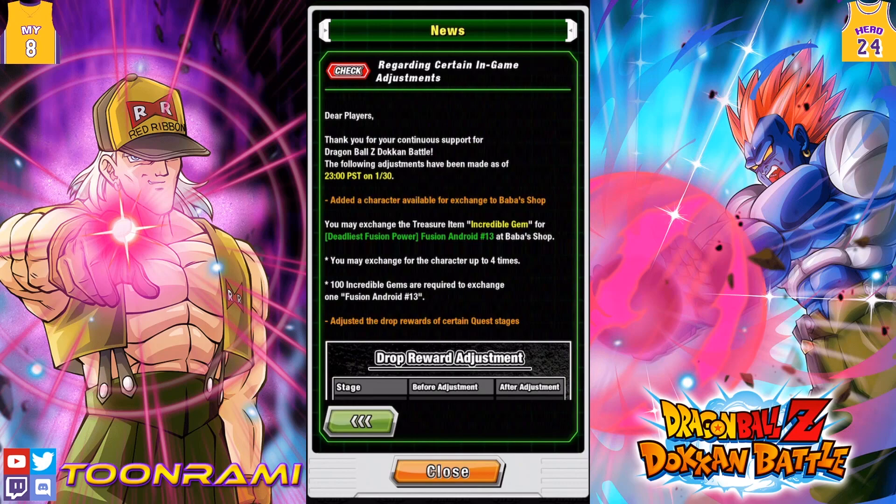They finally added this guy in the Baba Shop. I have been waiting for this day for so long. I even made a video about this because I thought four months ago they were actually going to drop this update like they did for JP. JP got the update for this unit at the same time as their quality of life change where everything got sped up and the inventory increased. I thought Global would get the same treatment — clearly I was wrong, but who cares? We now have the unit. The update just happened on Global.